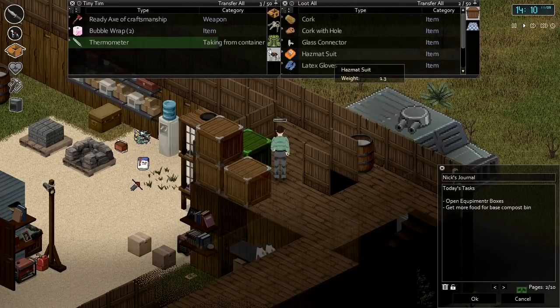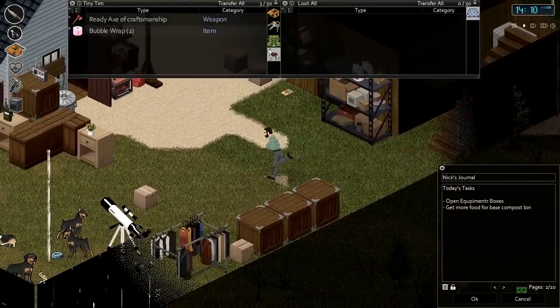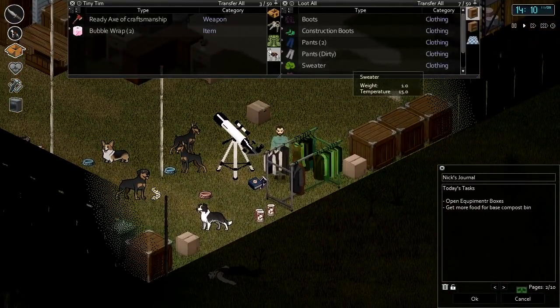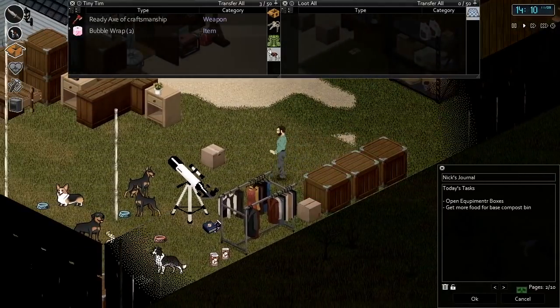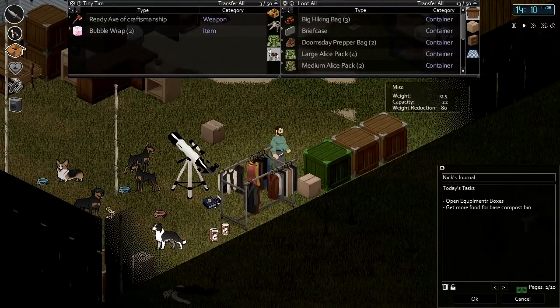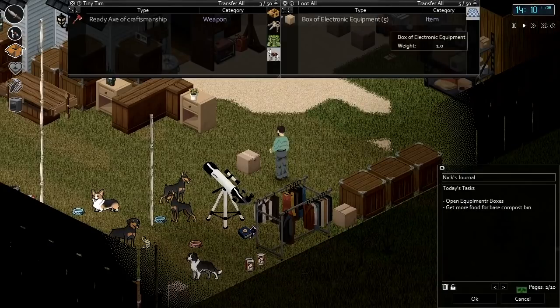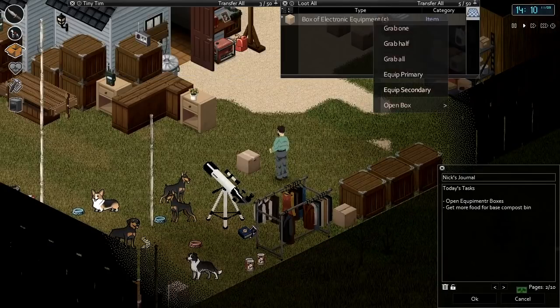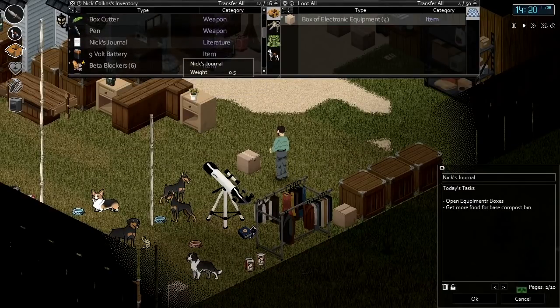We already have a hazmat suit — we'll take another one I guess. More bubble wrap. And we got five boxes of electronic equipment here, so let's start opening these. More stuff for us to dismantle.